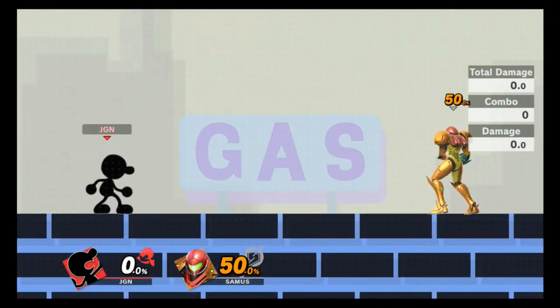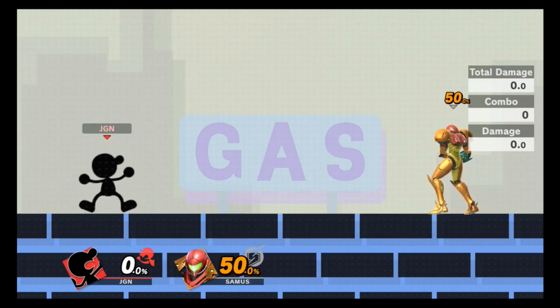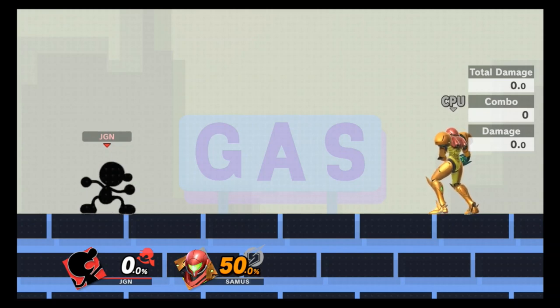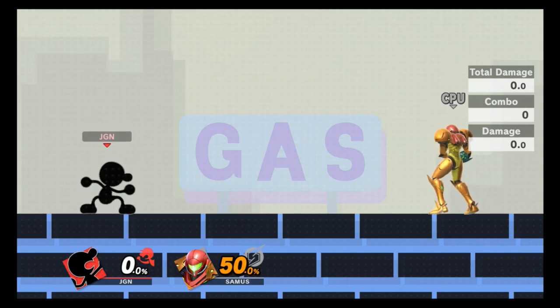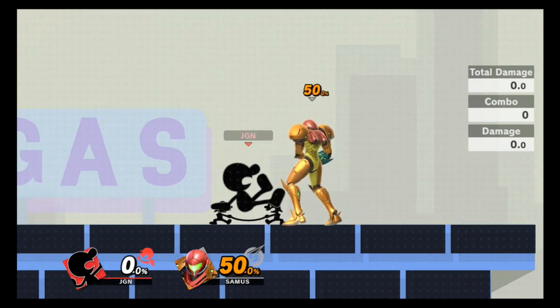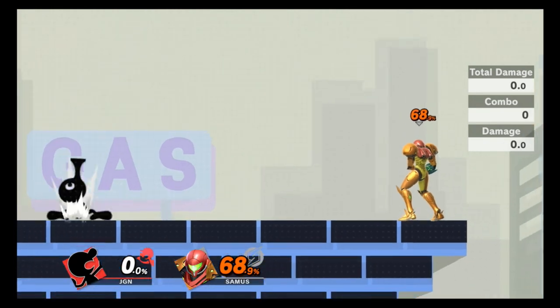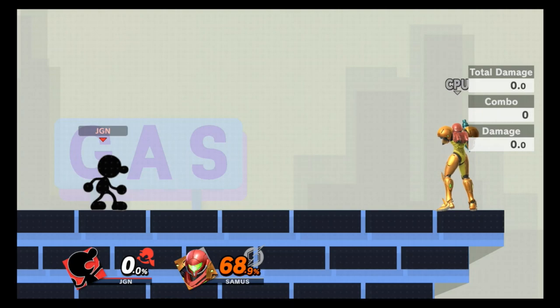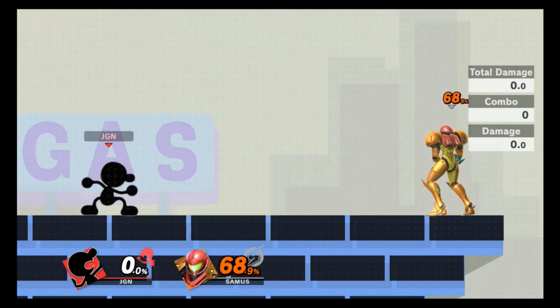Sixth combo works anywhere from zero to about 80 percent — great if you're feeling pressured. While shielding, up B into an up air. The up air is a little more difficult but safer than neutral air, since with neutral air opponents can fall out and punish you — and you've already used your up B. Up B to up air gives easy 18% damage and puts your opponent well above you for juggling.